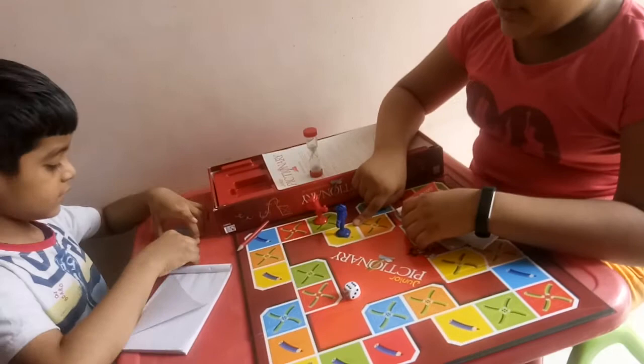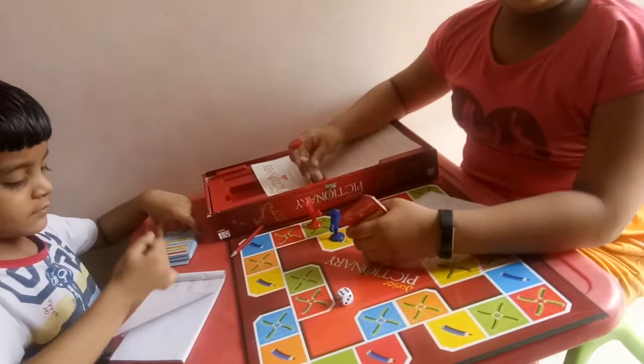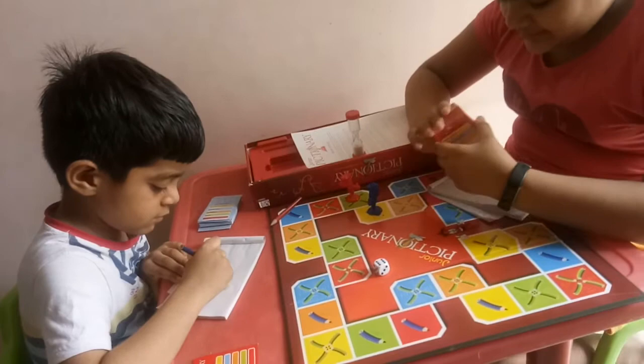He rolled a six. It's yellow. On his card he will choose the yellow ones. So I will draw now.